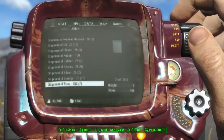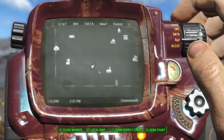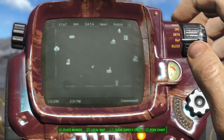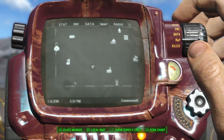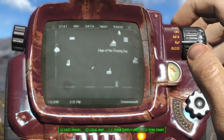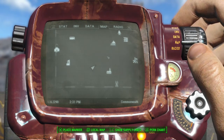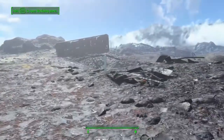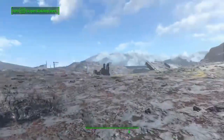I had a bit of a run around the Glowing Sea to find out where I wanted to actually build - we're near the church, the relay tower there, and we've got the Atlantic Offices and the Crater of Atoms just down here. So fairly smack bang in the middle, well off the beaten track. I did try building somewhere else first but that would be a total disaster so we'll skip over that.